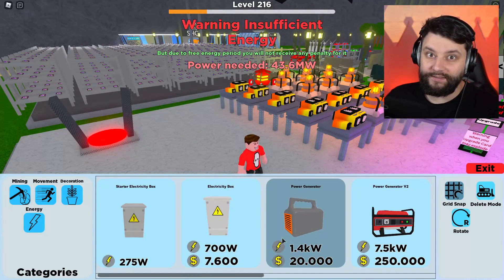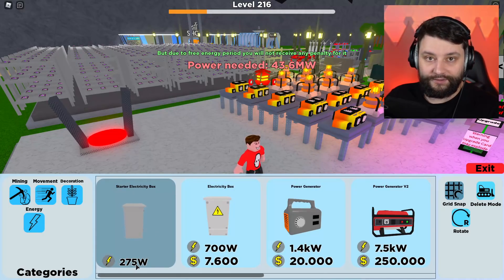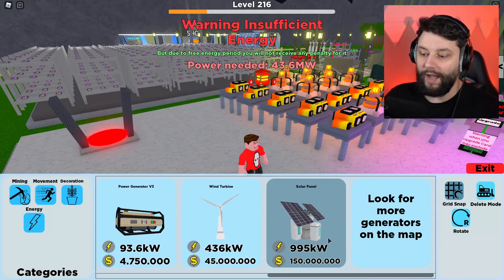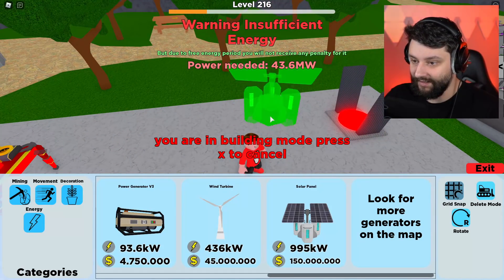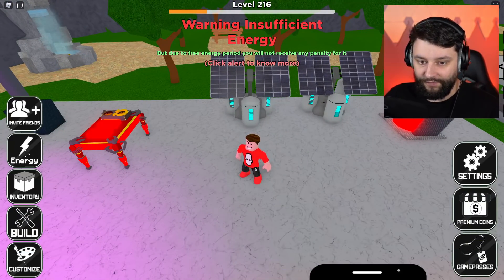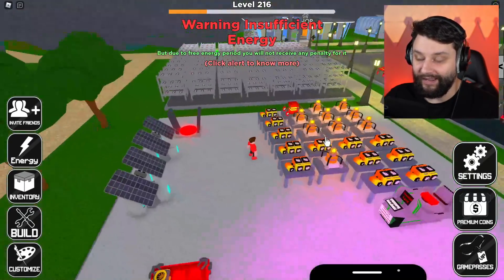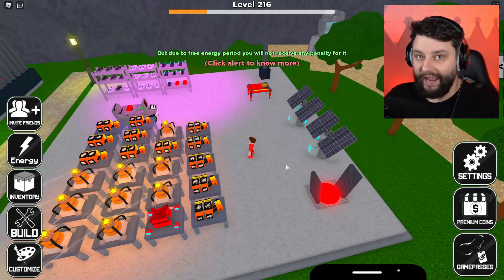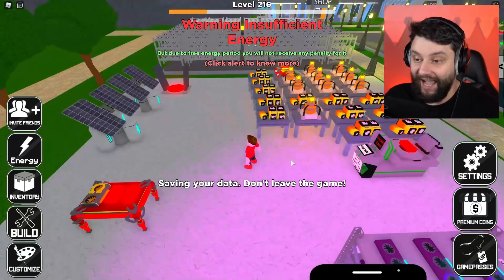Bearing in mind, 43 megawatts is what our base is currently using. And this solar panel does 275 watts — wow, that is nothing. There is one that does almost one megawatt. So if I need 43 megawatts total, I'd literally have to place 43 of those solar panels down just to get anywhere near the power needed. There must be better generators on the map somewhere.